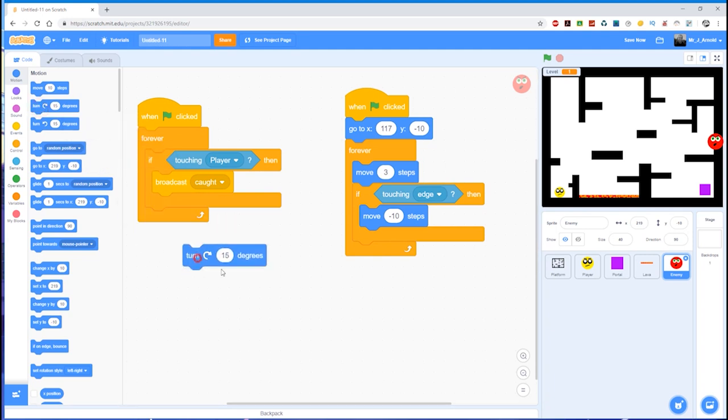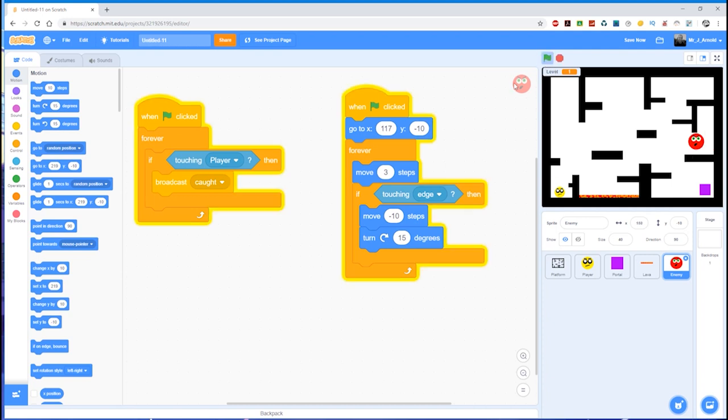Let's grab the turn block — by default it has 15 degrees. We don't want it to always be 15 degrees, otherwise it'll be too predictable. If I change it to 45 degrees, you'll see that each time it goes off it goes off at 45 degrees, but it kind of gets trapped around the edge. So we need it to be more unpredictable.